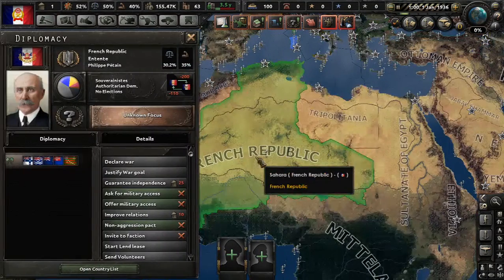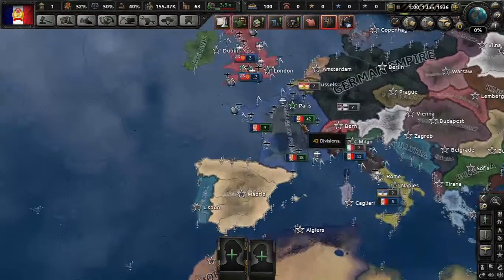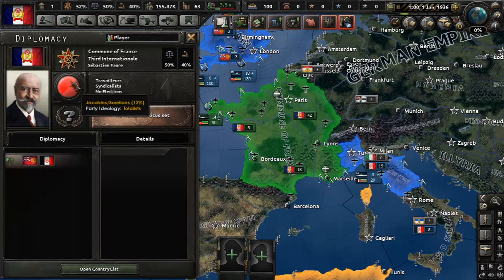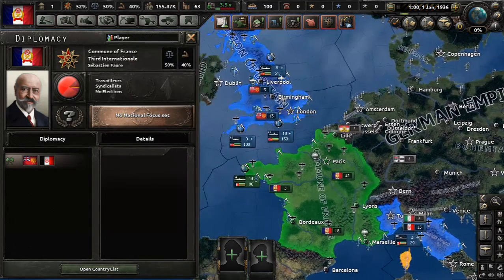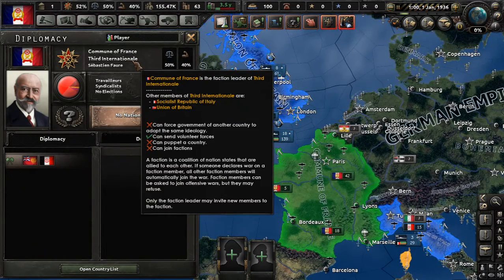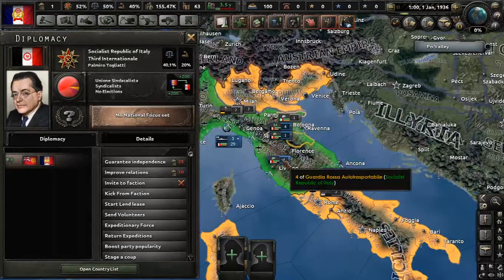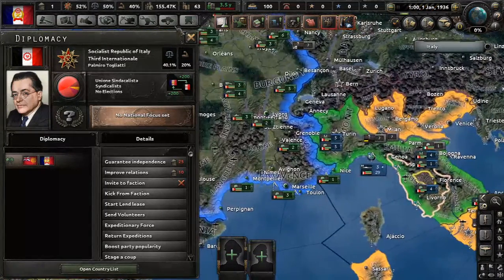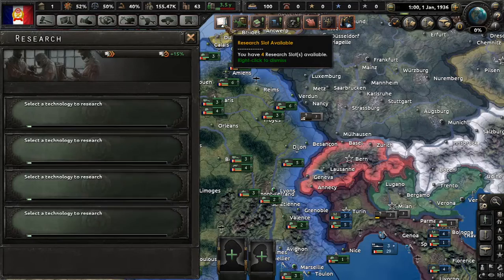Down here we have the French Republic, and they are somewhat democratic compared to us. Our government is socialist — here it's called syndicalist, but it's a form of socialism. We are a member of the Third International, in a faction with the Socialist Republic of Italy and the Union of Britain. The Socialist Republic of Italy is just this little bit in northern Italy. Let's go down the list of our notifications.